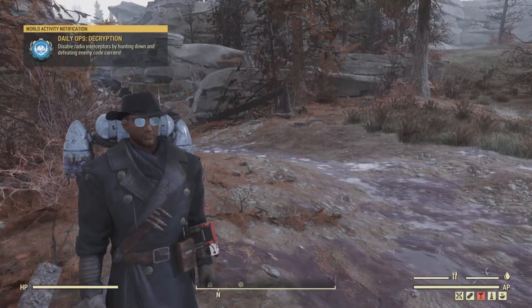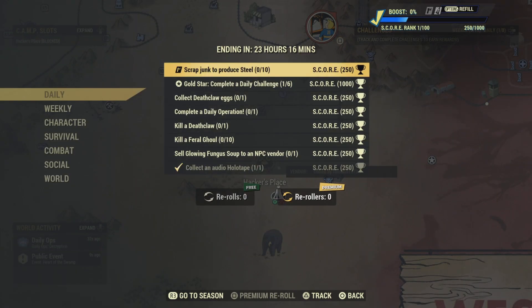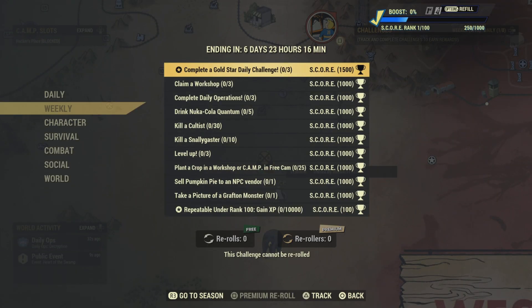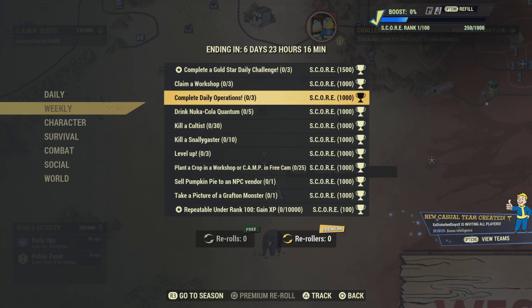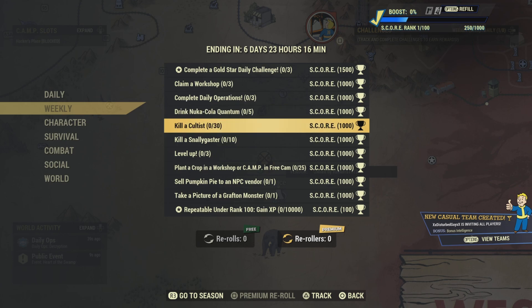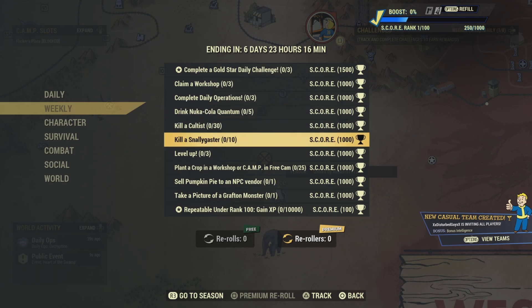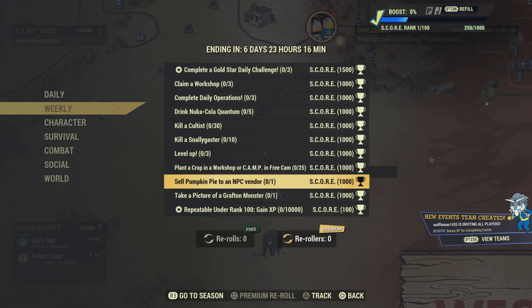Alright, let's check out these weekly challenges first. Completely gold star: do three of them — claim a workshop three times, complete daily operations three times, drink five Nuka-Cola Quantum, kill 30 cultists, kill 10 Snout Gassers, level up three times, and plant a crop in a workshop.